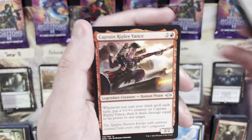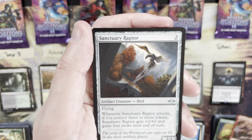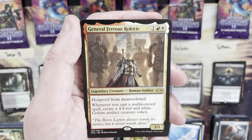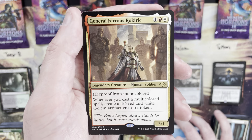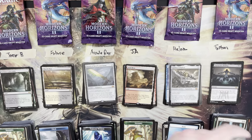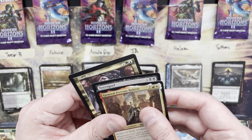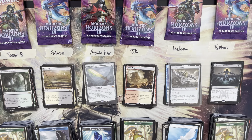Pack number two for Typhoon: Fae Offering, Captain Ripley Vance, Sanctuary Raptor, Angelic Curator — rare is another General Ferris Rökkereck, a three mana value — a double-up on Rökkereck. That's a total of 11 mana value this round.